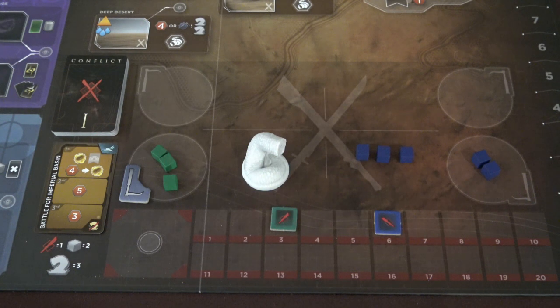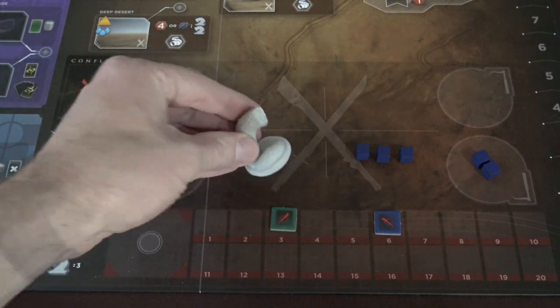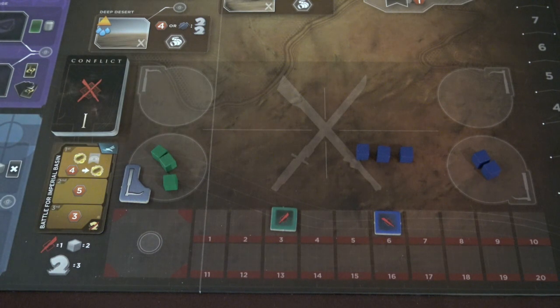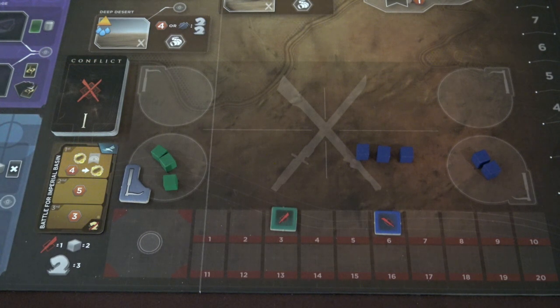What's cool about the sandworms is that they're going to give you an additional bonus whether you win the conflict or not. Once a sandworm is used, it's simply removed from the board — it does not go back into your garrison; it goes back into the general supply off the board. What that means is that multiple players can be summoning sandworms. You don't actually own the sandworm; you just own it temporarily for that conflict.